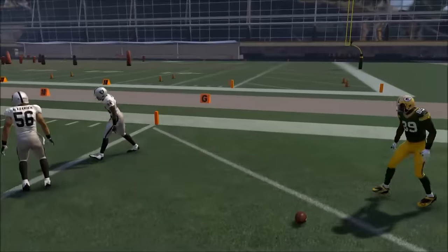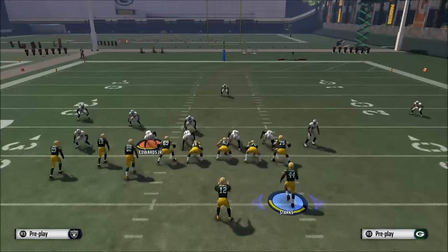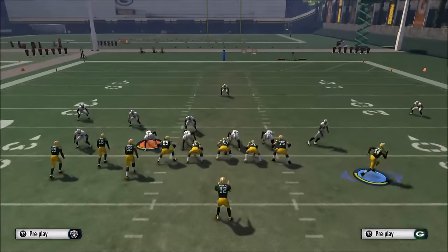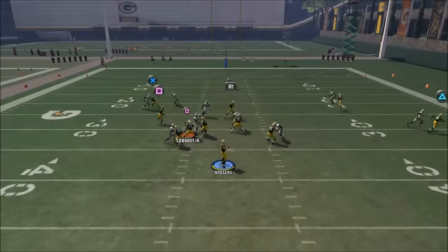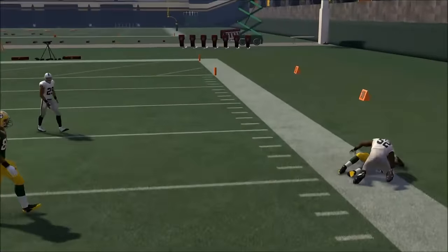Number four: the thing you can do to improve for Madden 17 is learn the ins and outs of the coverage system. Learn how to tell: is it cover three, is it cover four? What are the safeties doing? Right here it looks like a blitz off the left edge, so I'm going to set up a play that's going to flood to the right side of the field. And what you'll see - it goes man to man - we've got that wheel route in position, a nice little possession catch on the sidelines.